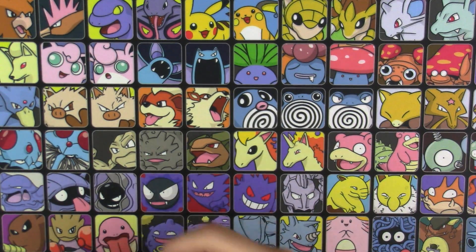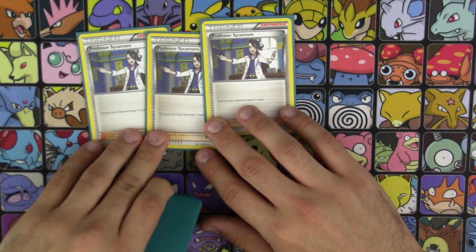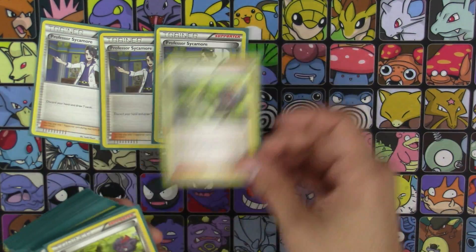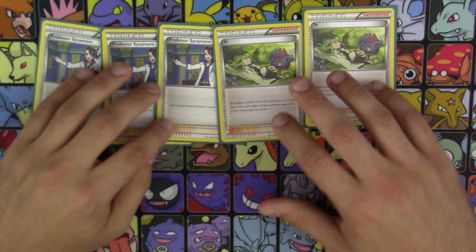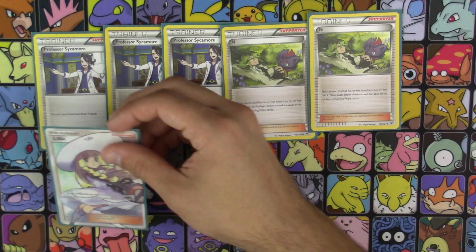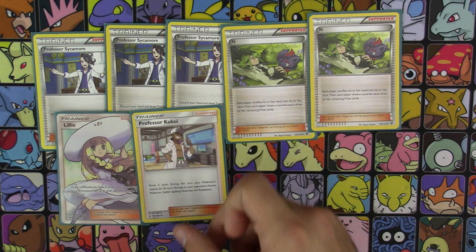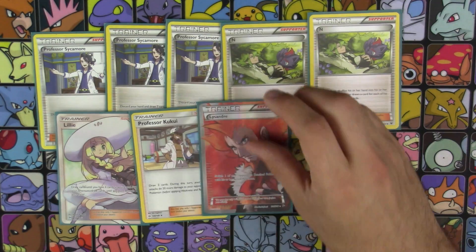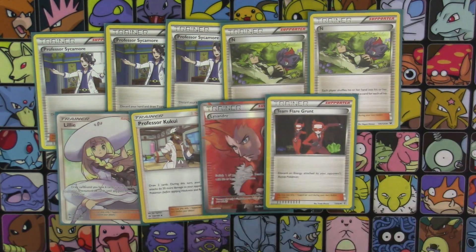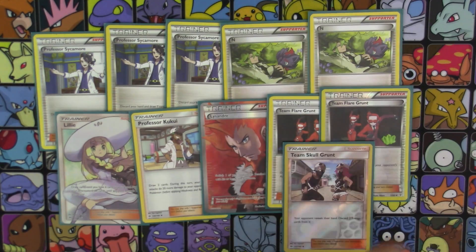Next up is going to be our supporters. We've got three copies of Professor Sycamore, along with two copies of N — very standard. I've also got one Lillie, one Kukui, one Lysandre, and here's some more of our energy denial: two copies of Team Flare Grunt, and one copy of Team Skull Grunt.